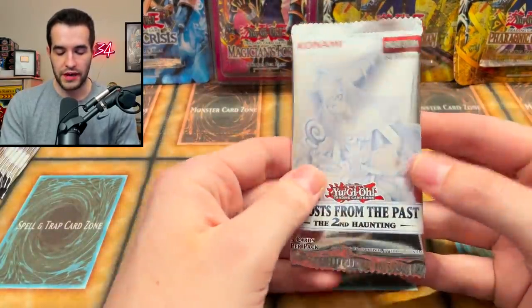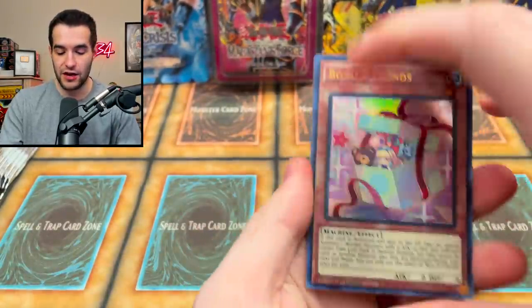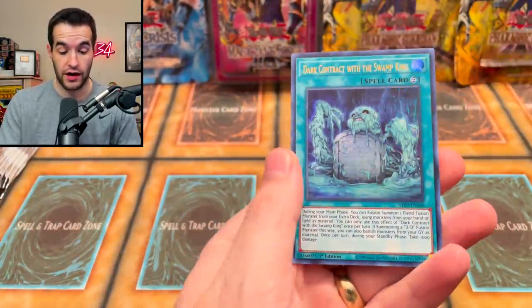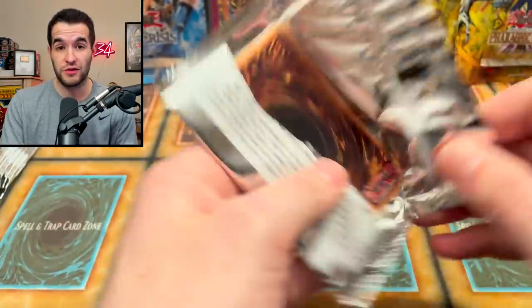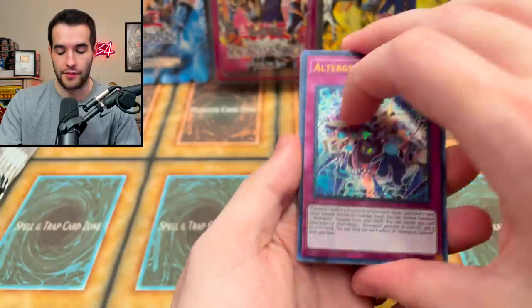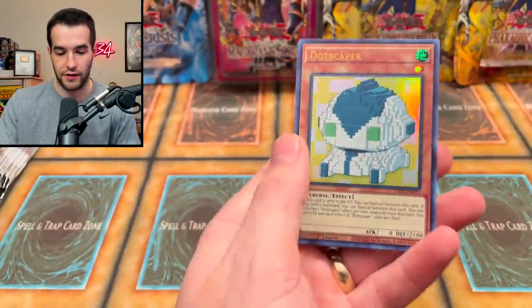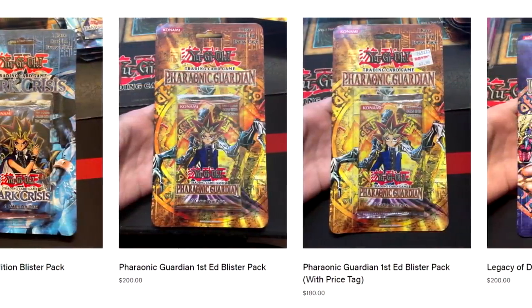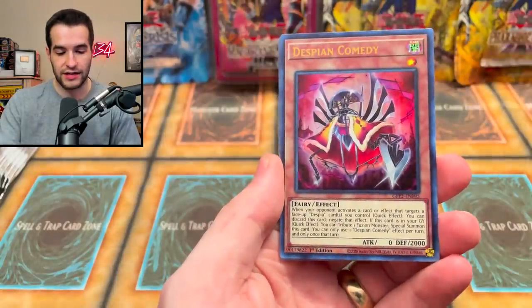We have a decent amount of packs to open today. We haven't done a video like this where we're just opening packs and probably going to be super negging. If you want to support the channel, I do have a couple more Pharaonic Guardian packs — there's a Dark Magician the Dragon Knight, DD Necroslime, and one more Dark Crisis on my website rexon34.com.